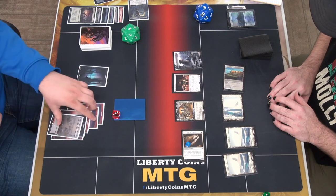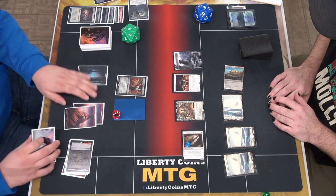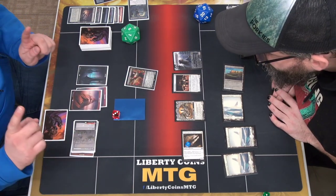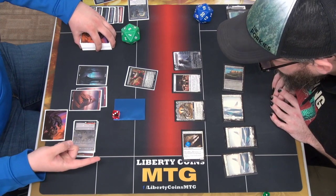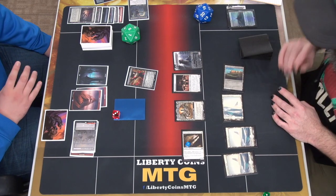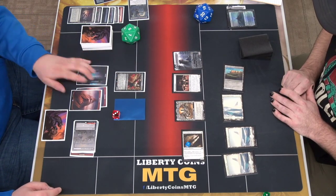I guess I can cast this. I will cast a Blood Vile Purveyor — it's a 4 mana 5/6 with trample, and whenever you cast a spell you get a Blood Token, and then when it attacks it gets +6/+1 until end of turn, which was errata'd because it doesn't say it.